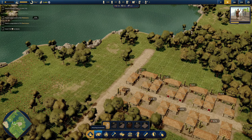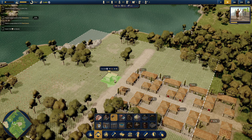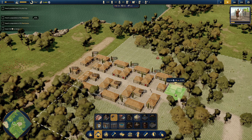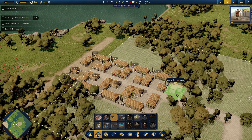Growing up, I played a lot of the Sierra Impression games — Zeus Master of Olympus, Caesar III, Pharaoh, and Cleopatra. But for a while, it felt like that entire genre just disappeared off the face of the earth. I'm sure there are some games in the genre that I just missed, however there were very few that matched the original titles.